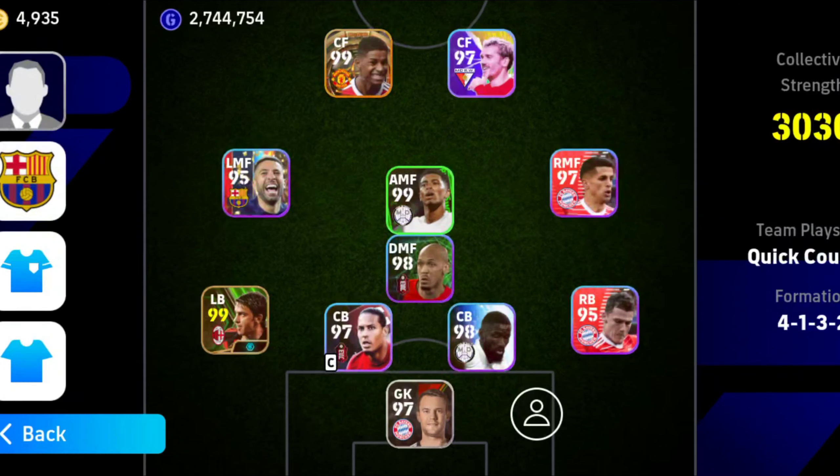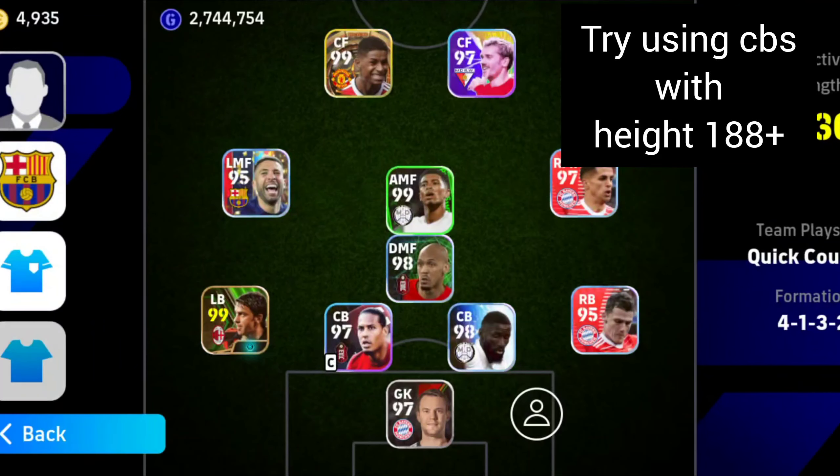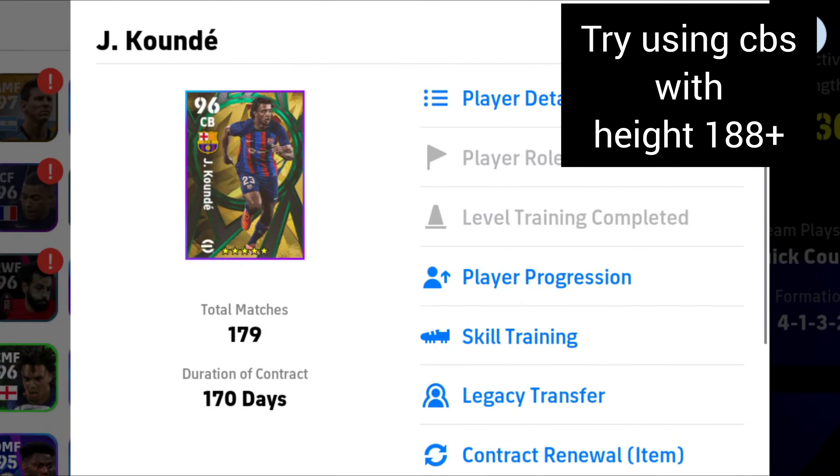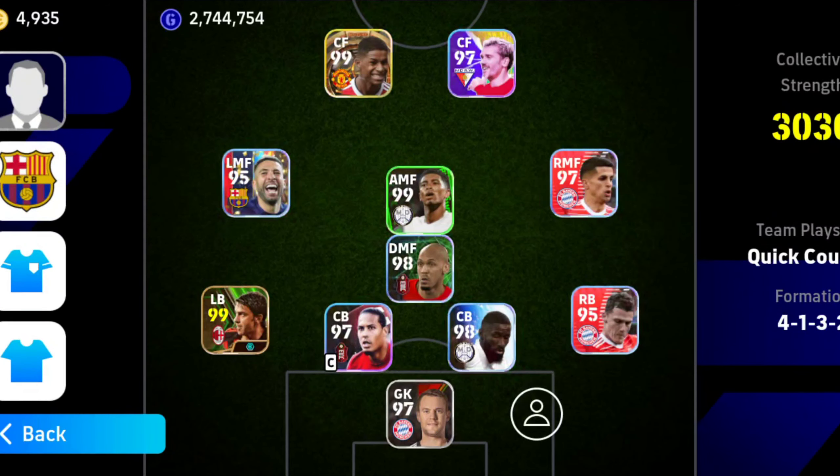For the defense, always use a pair of a Destroyer and a Build-Up, or you can go for a Build-Up and Extra Frontman as you like. I used to have Jules Koundé paired with Militão, and that worked well.